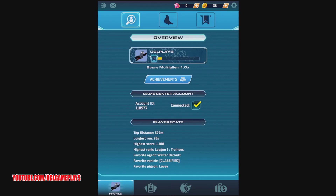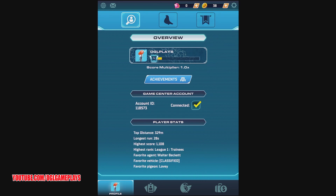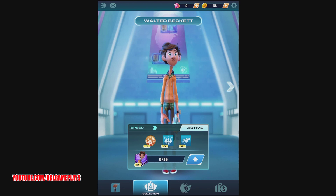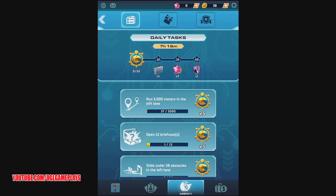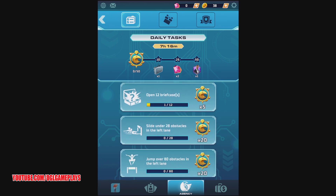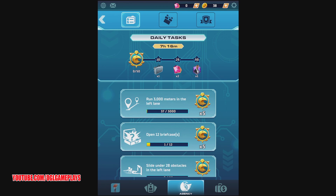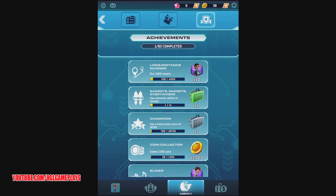I want to change my avatar — choosing the pattern, and logging into the Game Center account. There's a list of daily tasks: run 3000 meters, open 12 briefcases, slide under 28 obstacles in the left lane, jump over 80 obstacles in the left lane. There's a progression bar to fill them, plus daily login rewards and achievements.